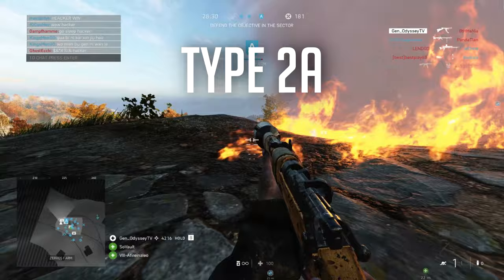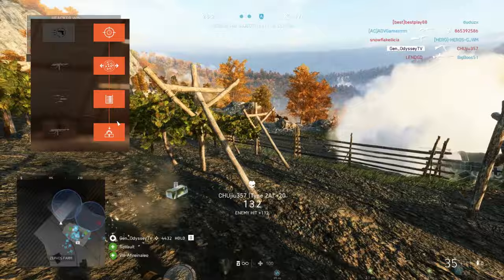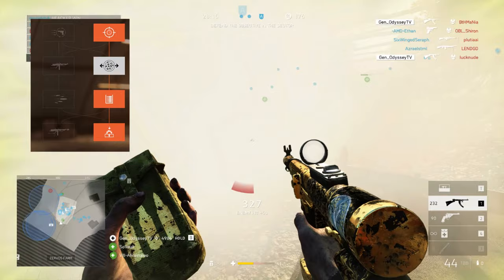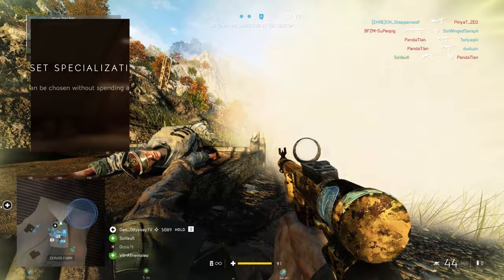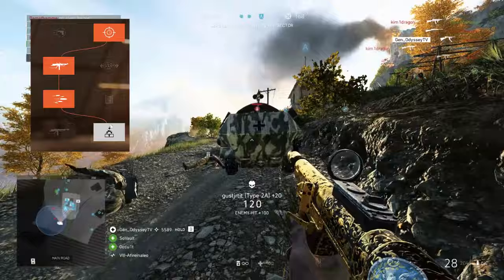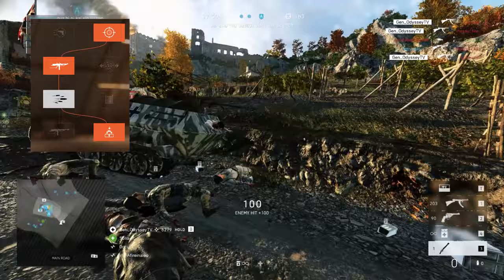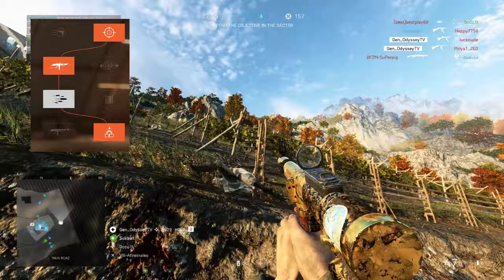Let's move to the third gun — the most openly broken gun in the game, the Type 2A. I use this gun because it's really broken, and I actually made a separate video about it. The specialization I'm using is all right-side: quick aim, custom stock, extended magazine, and recoil buffer. You can also go with quick aim, enhanced grips, and lightning bolt. The lightning bolt increases the Type 2A's fire rate to 1200 RPM, which makes the gun even more broken.